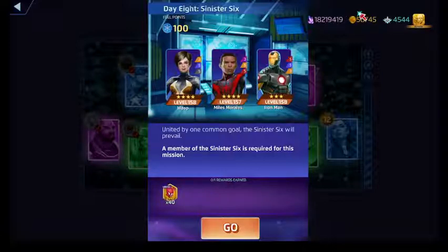His yellow ability costs six. You gain AP based on the number of countdown tiles on the board. So if you have all three countdown tiles on the board, he'll gain AP in red, blue, green, purple, and so on.